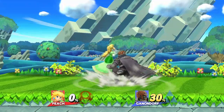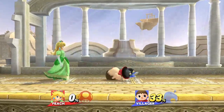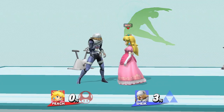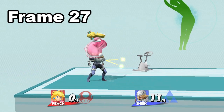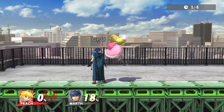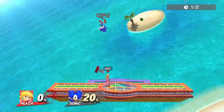At a glance, this combo looks very straightforward, but the truth is both methods actually require close to frame-perfect inputs for it to be inescapable. The fastest Sheik can pull out her shield is on frame 33 after Peach's up air connects, and the fastest Peach can footstool Sheik is on frame 27 after the up air connects, meaning you only have a 5-frame window to land that footstool, or else it'll fail. It's even more strict with characters that have quick escape moves like Sonic's up B, in which case you only have about a 2-frame window.